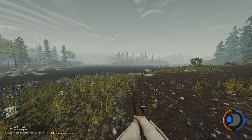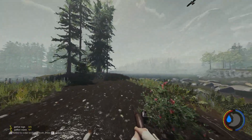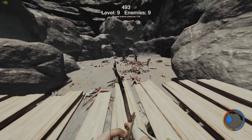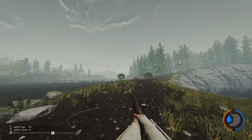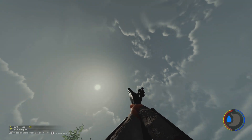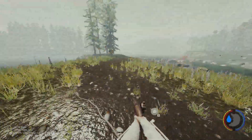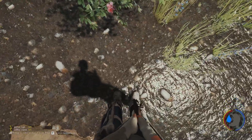They've fixed the flintlock pistol sometimes not registering hits on targets. I did notice this while playing horde mode — a hidden minigame in The Forest, which still works in this new update, which is a really good thing. They've also made it easier to hit targets above and below. If I look up, I'm aiming up; if I look down, it's aiming all the way down towards my feet. Although, it looks like you can shoot your own foot.